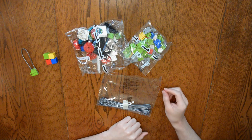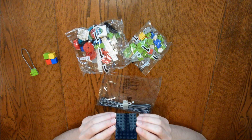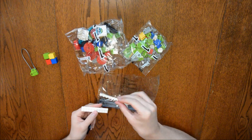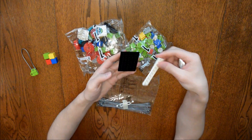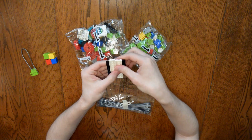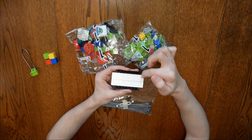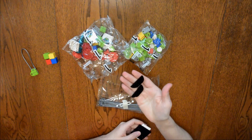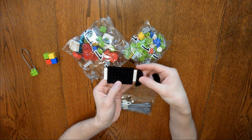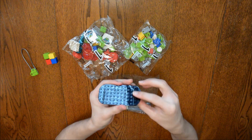Now I am going to be building the cell phone. There is only one of these. You are going to start out with this flat black piece. Then you are going to take two of these long white pieces and stick them on the bottom of this black piece, just like this. Make sure it is even — there is an even amount of white hangover on either side. Now grab these two arched pieces and stick them on the ends where this white overhang is.